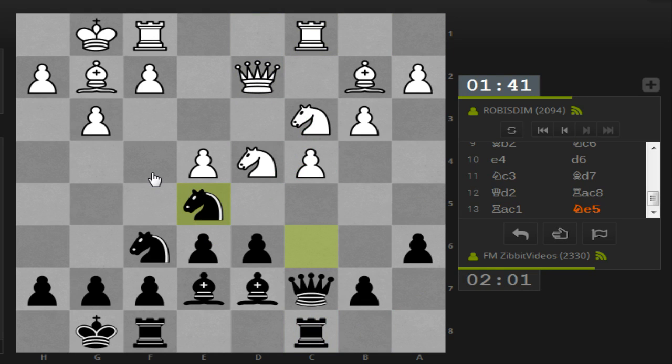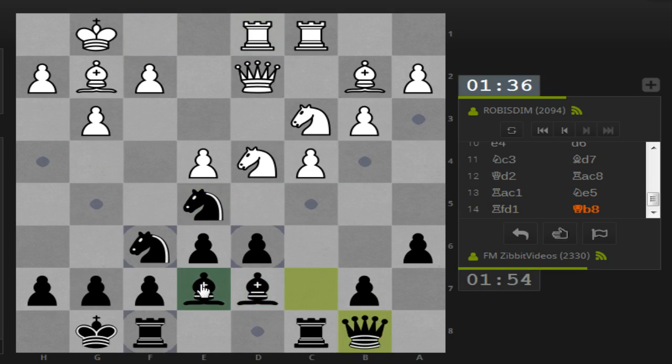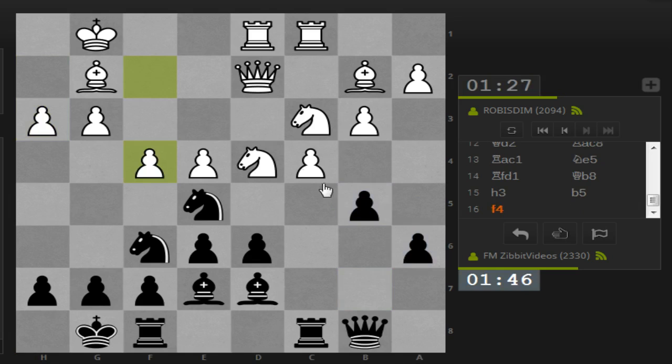You can play F4 and it would grab some space, but I'm playing the Hedgehog. Usually the bishop is on B7, but this is very similar. The Hedgehog would generally not be afraid of White grabbing some space. We take B5, which is probably a useful break. If it takes then we're reducing his central control. I'm not worried about F5 — I'll just go back to E5 with the Knight, and for the moment he can't play E5 himself.